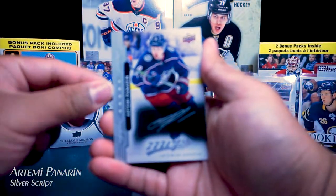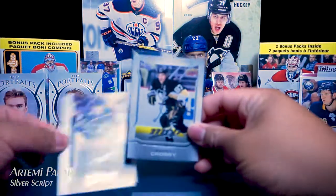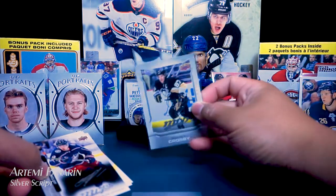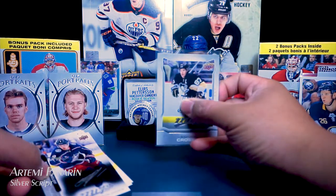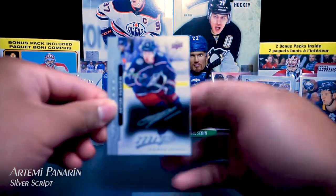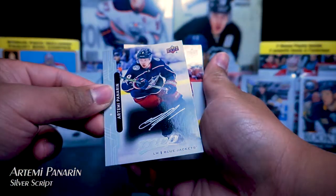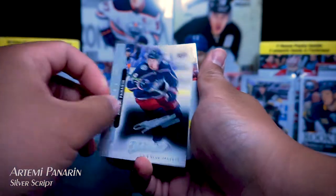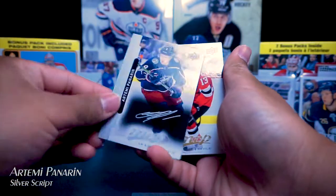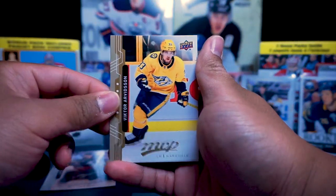Silver script — ooh, this is different! It's not like Sidney Crosby's card — there's no black background. This one's pretty cool, and I wonder if that's actually a real signature. It's not numbered, but nonetheless that's still pretty cool. Nico Heischer and Victor Arvidsson.